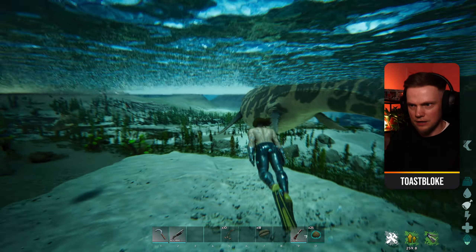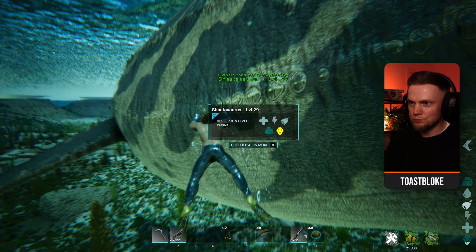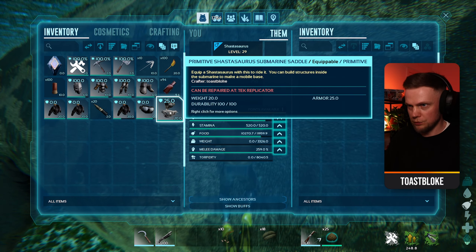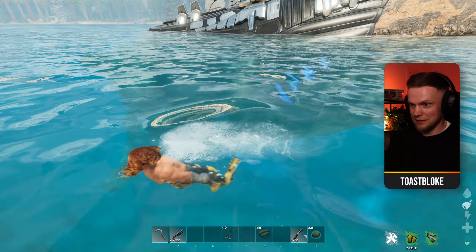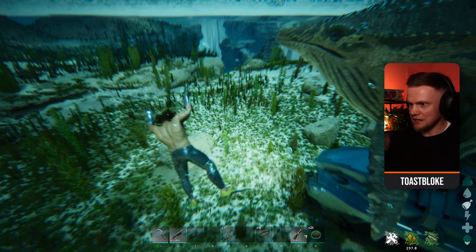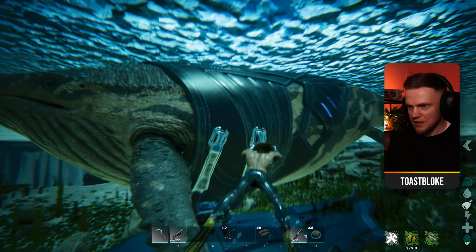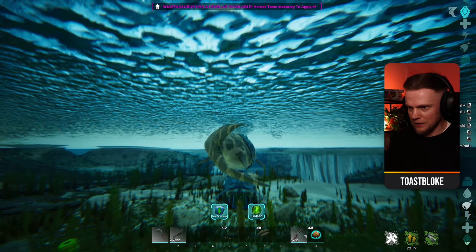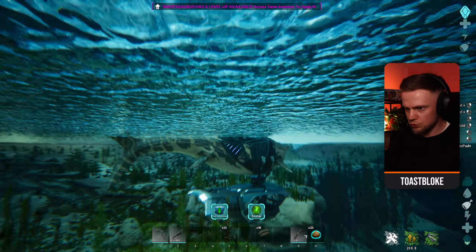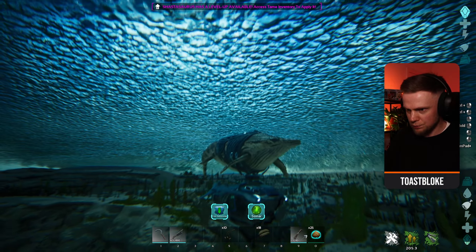I'm not going to bother putting my scuba tank on because this thing's saddle means you don't have to - you can breathe inside. The saddle is basically a submarine saddle. If we put this on here you can get a little peek of what it looks like. It is so huge and it connects to the underside of the Shasta. I've pressed ride and here we are on our Shasta - I'm actually placed inside the submarine saddle.